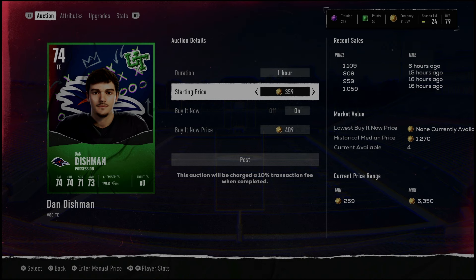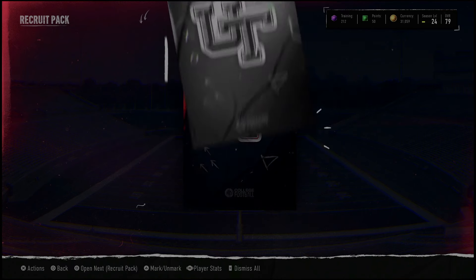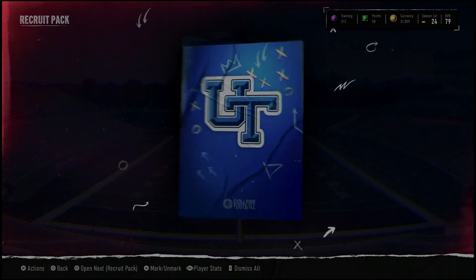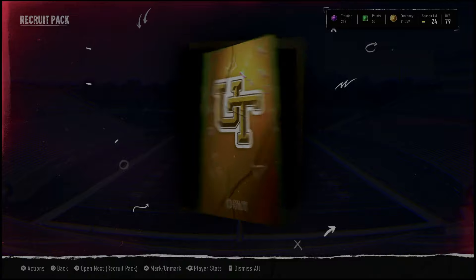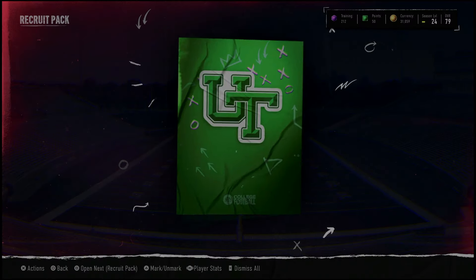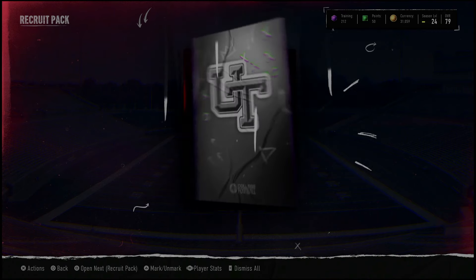I'm going to choose the higher overall and hopefully this is worth like two grand. 1,200 coins — this is a guy you probably hold and put into a set. I'll try selling him for two grand — now we've got to climb out of a hole. There's no kicker to save us this time, but you need some big boy pulls from the recruit packs. First one: he's a Pittsburgh pirate and he goes into a set. We hold him — that's probably worth about a thousand — so we're at around three thousand coins right now.